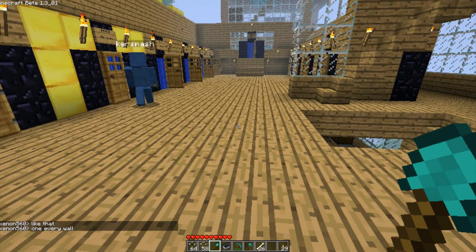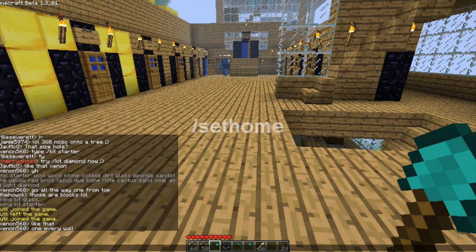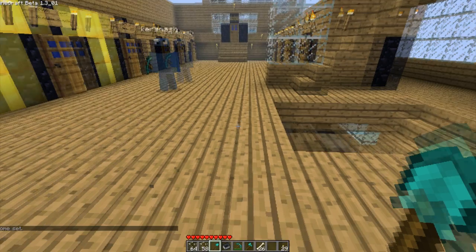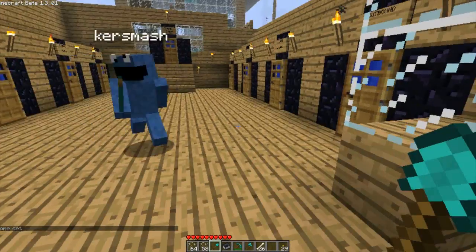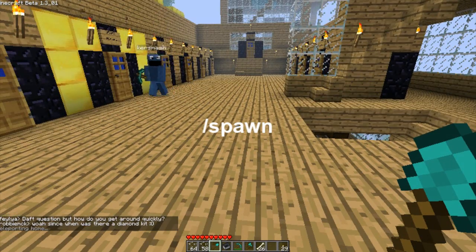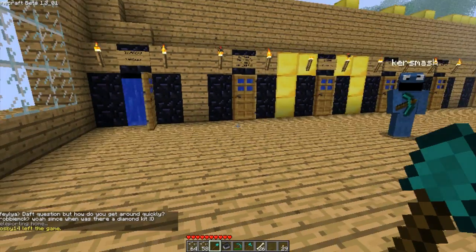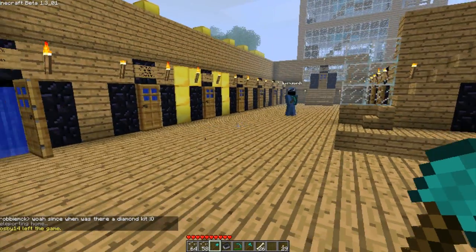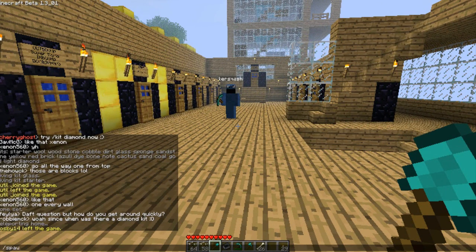Also, set home — this is a good one. If you type slash set home, that will set your home location. So if you die, get lost, or go to one side of the map, just type slash home and it'll bring you back to where you set it. Also, slash spawn will bring you back to the train station — just type slash spawn and you'll go back.